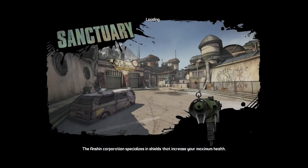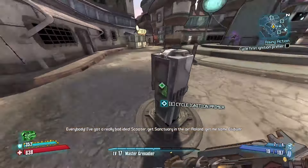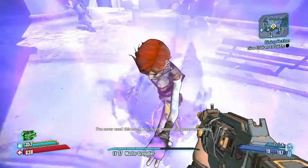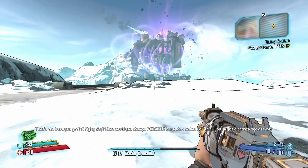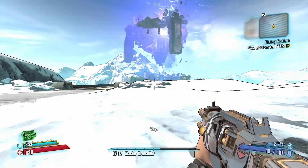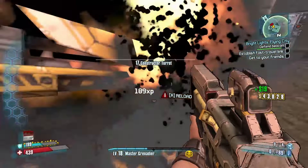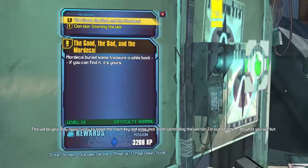I went to Sanctuary, gave them my power core, and everything was going to be good. Oh crap. Sanctuary is under attack. Angel works for Jack and now Jack is smart. Sanctuary is now a floating city because I helped Scooter and Lilith used her siren magic to throw it up into the sky. I don't know how I'm supposed to get back there, but I killed and dismantled tons of freaking robots protecting the beacon. So that was kind of cool. I returned to Sanctuary to do tons of side missions.